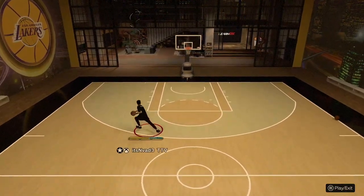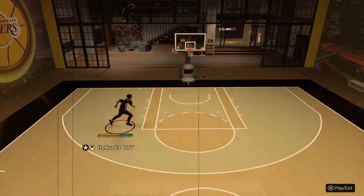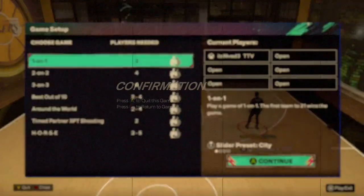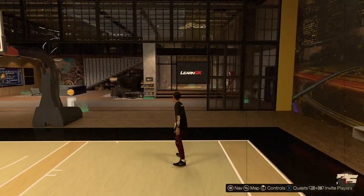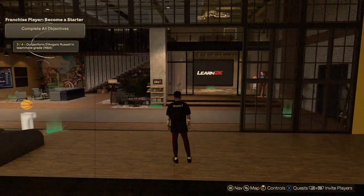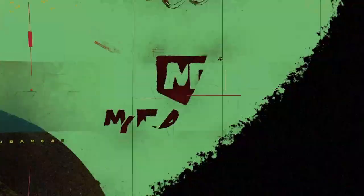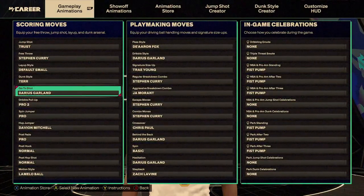That hop jumper is very, very good — it creates stupid space. I use it every now and then when I really need a lot of space created. It's also known as Dynasty's shot basically — he would take a lot of shots like that last year and go crazy with it. So yeah, using that one as a hop jumper.